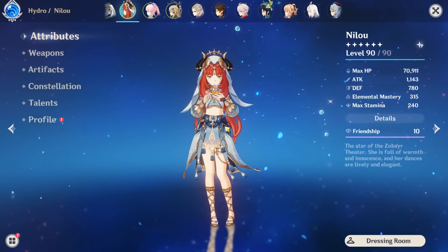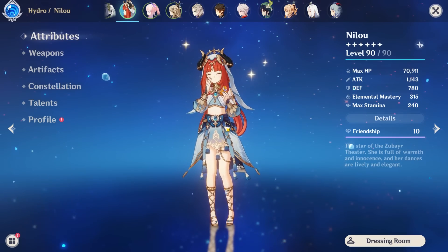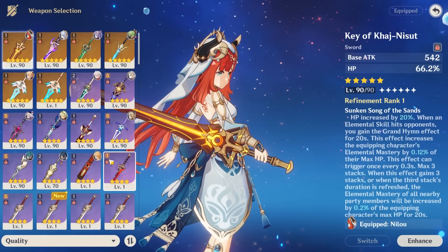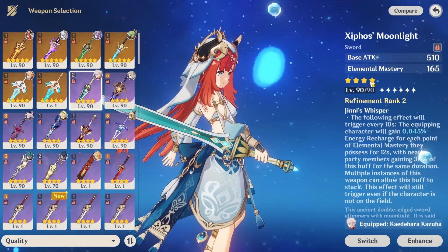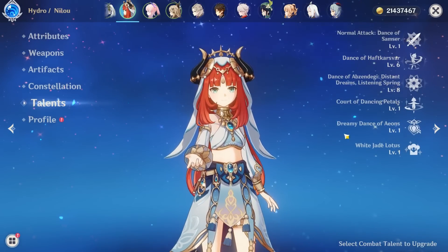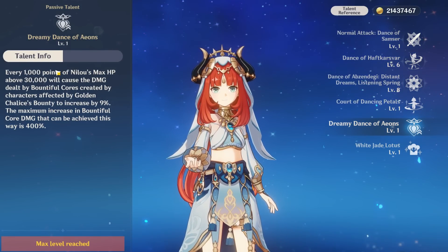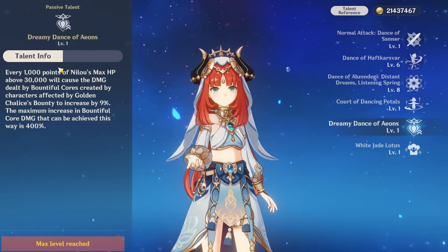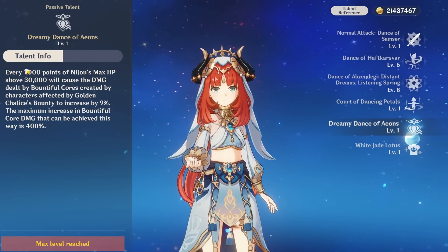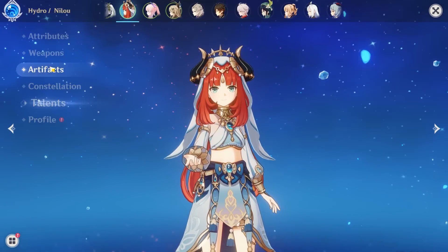If you're a normal free-to-play player, or basically someone who didn't get lucky and doesn't have her signature weapon — maybe you're using something like Iron Sting or Xiphos — your HP is never going to be high enough to hit the limit of this HP buff, which is about 74,444 HP. So you're nowhere near that limit, which means you want to stack as much HP as possible.